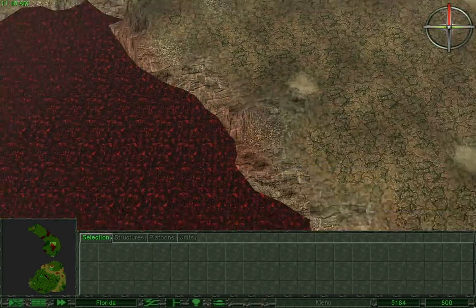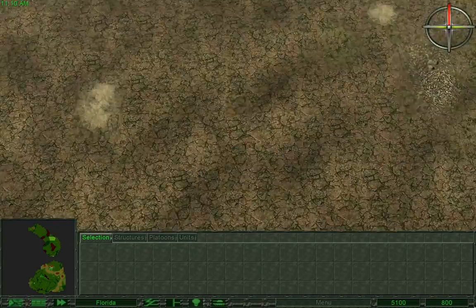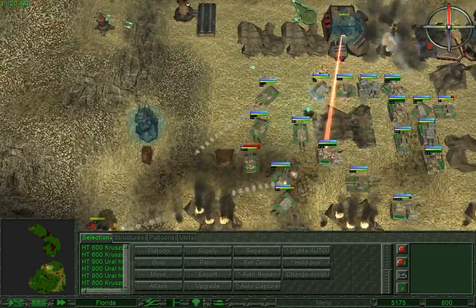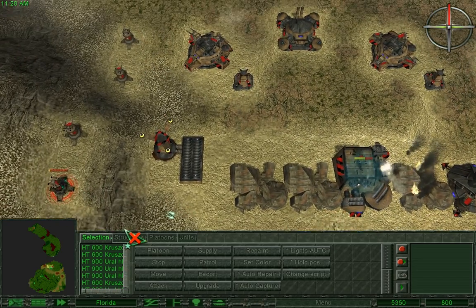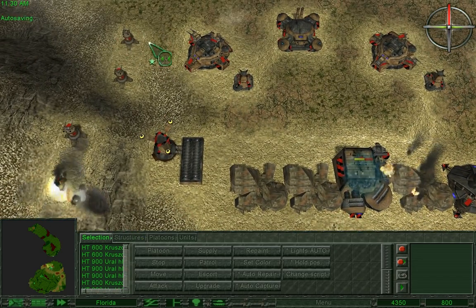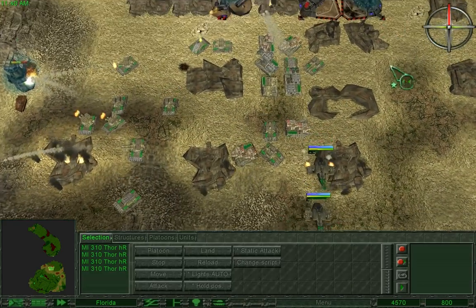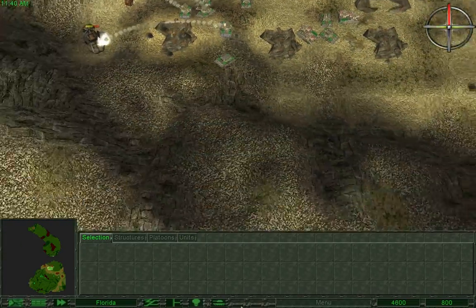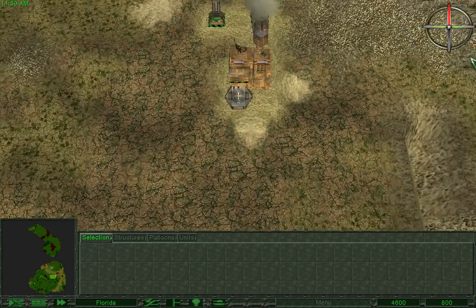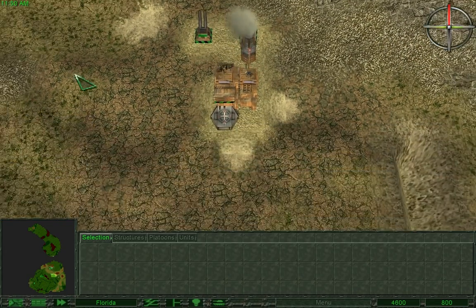For all I know, it might just be completely empty. Let's just throw the enemy fish in here. Oh, I had a grudge unit. There it is, just hidden.